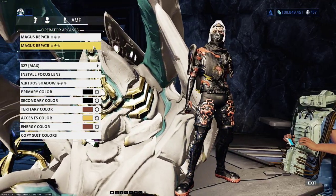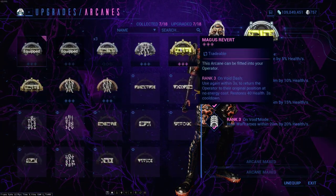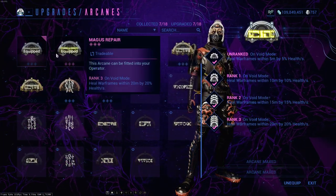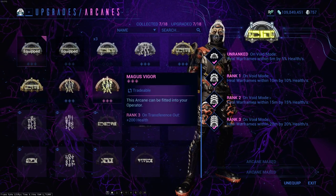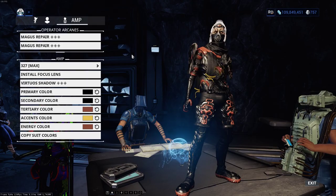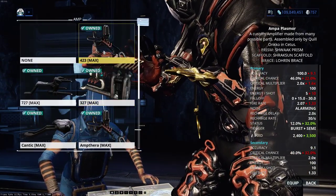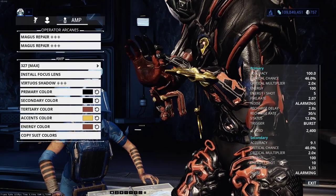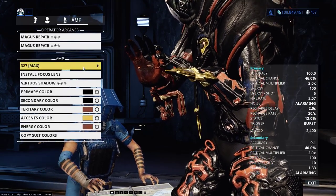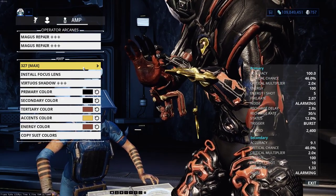Jumping to Operator Equipment, I recommend double healing arcanes on the kiddo, especially for solo. Magus Repair seems to be best in slot if you have it, but if not, Magus Elevate or Nourish work just fine. For an amp, you want to bring something with range for the Prism, so the Schwach is not recommended. In the footage you'll see for the fight, I'm using a 327, but I would probably recommend a 427, as it has a higher fire rate and less drop-off than the 3.